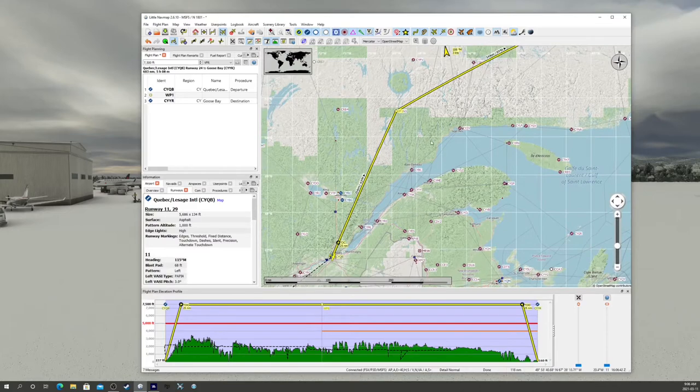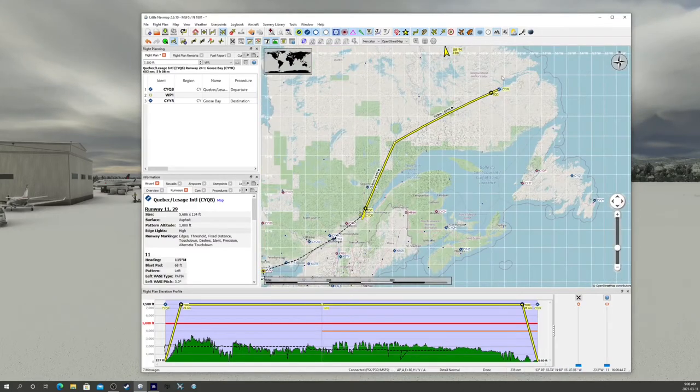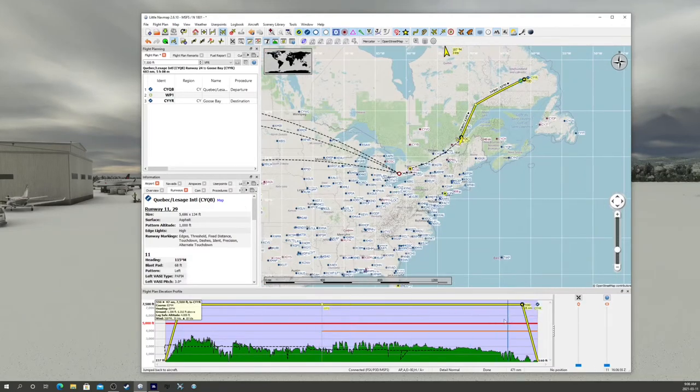Little Nav Map has lots of airport information. You just right-click on airports and add them as destination, departure, or on-route waypoints. It gives you your track and distance, and a nice profile on the side so you can see what altitude you need to fly to maintain safe clearance above ground. The terrain is quite high initially, up to about 3,500 feet, so they recommend 5,000 feet as a minimum safe altitude, and then past our first waypoint 4,000 feet is a good safe altitude.